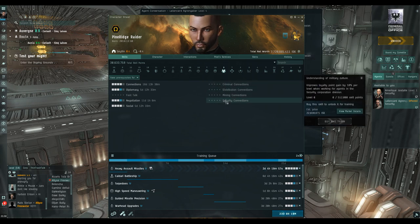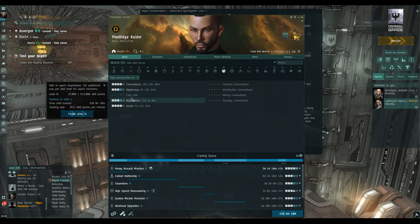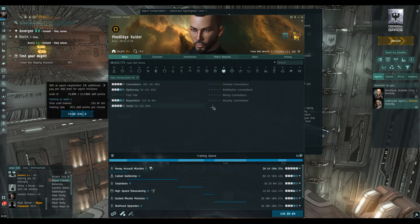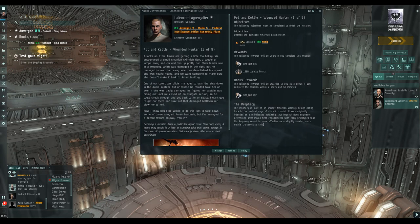If I was going to do this seriously I'd definitely train up Diplomacy. I'd probably invest in Security Connections - quite an expensive skill book but gives you 10% bonus per level to the LP reward on a mission. And Negotiation is an extra 5% ISK per mission, so that's a useful one. But my skill queue got stolen away the day I went to low sec with a newly rolled alt.